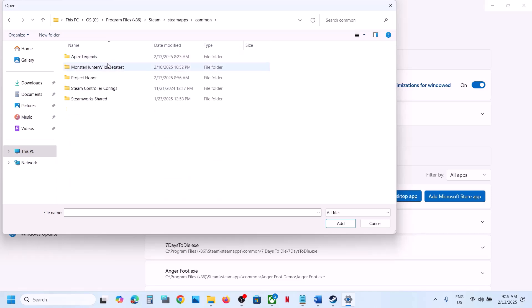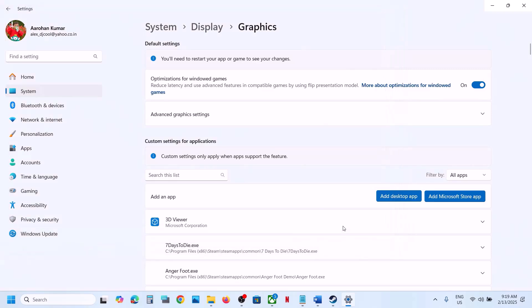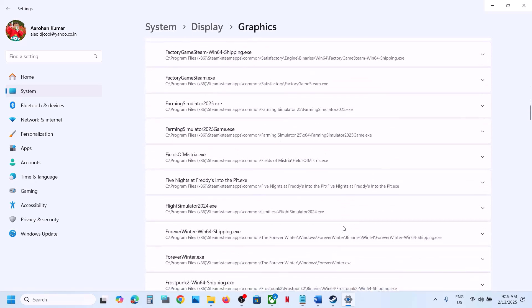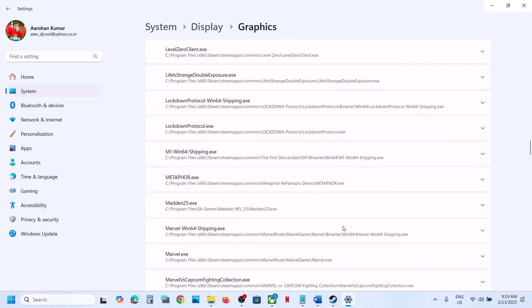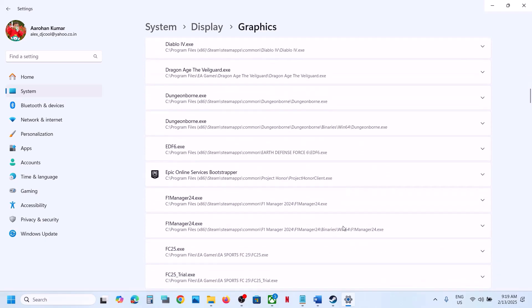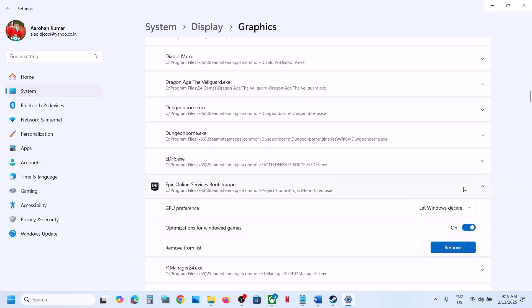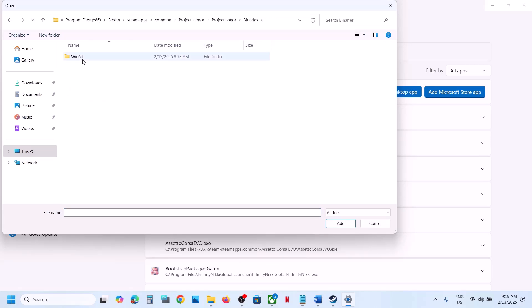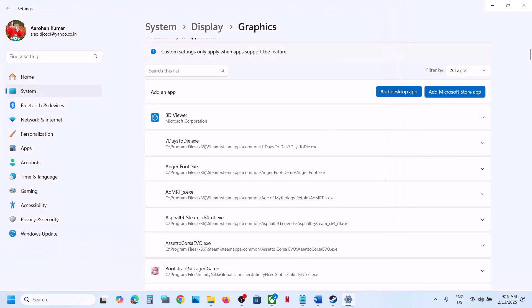Open the game folder (Project Owner) and select the game exe file, then click Add. Scroll down, find the game in the list, and select High Performance. Again click Add Desktop App, open the Project Owner folder, go to Binaries > Win64, select that exe file and click Add.